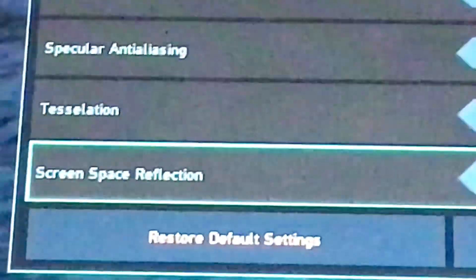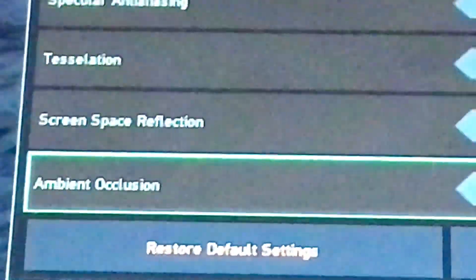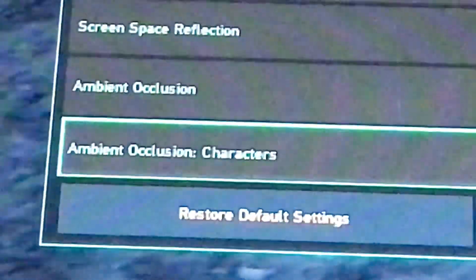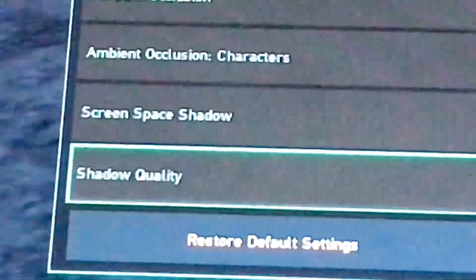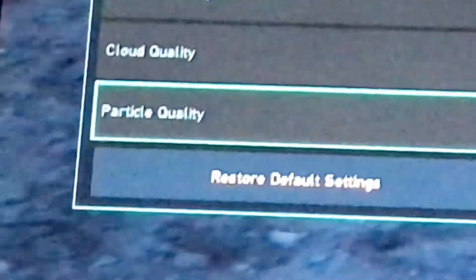Screen space reflections: on. Ambient occlusion: on. Ambient occlusion on characters: on. Screen space shadow: on. Shader quality set to three. Cloud quality set to two. Particle quality set to two.